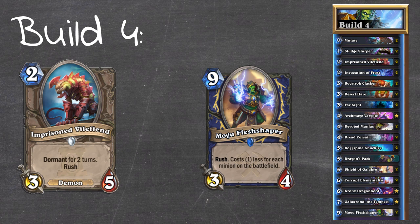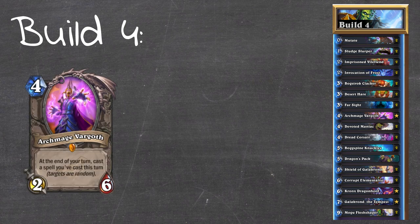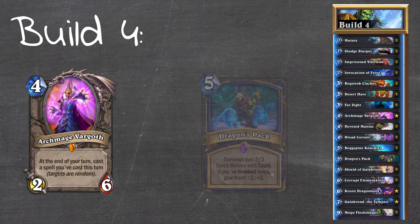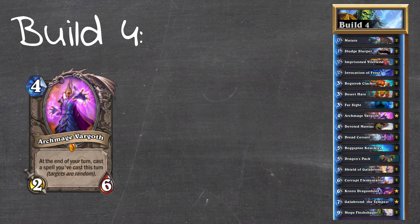Imprisoned Vilefiend actually has pretty good synergy with Mogu Fleshshaper. While he's dormant, your opponent is forced to develop their side of the board and can't trade anything off, which naturally makes Mogu Fleshshaper cheaper. Then the turn he pops up you get an extra one mana discount, and you can start rushing into their side of the board. I also introduced Archmage Vargoth for great synergy with Invocation of Frost, giving you multiple invokes to get towards Galakrond quicker. After playing with it for a while though, I found it was too late in the game to combo Vargoth most of the time.